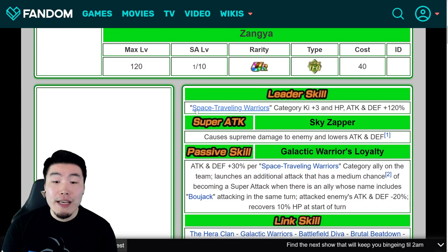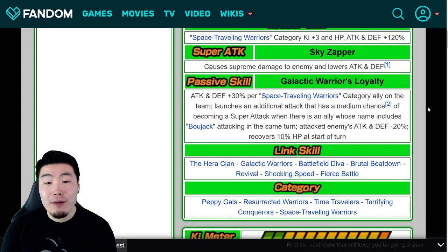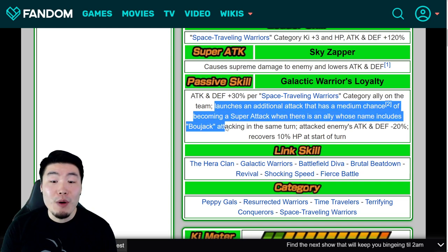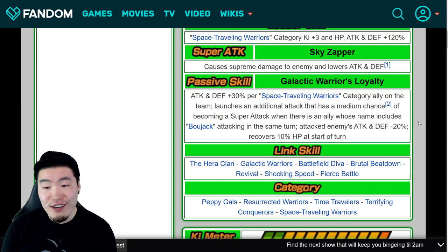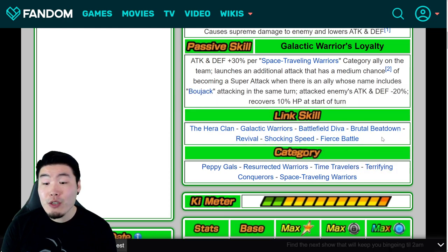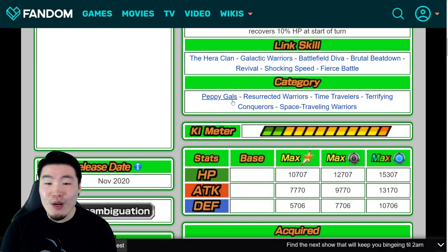Before we go, let's quickly talk about Sangya. Her leader skill is Space Traveling Warriors, Ki +3, HP, attack and defense plus 120%. Her super attack is supreme damage and lowers attack and defense. Her passive is attack and defense plus 30% for Space Traveling Warriors category allies on the team, and then launches an additional attack with a medium chance of becoming a super attack when there's an ally whose name includes Bojack attacking the same turn. Attacked enemies also get attack and defense minus 20%, and she recovers 10% HP at the start of the turn. She's a very good secondary unit. Her links are Hera Clan, Galactic Warriors, Battlefield Diva, Brutal Beatdown, Revival, Shocking Speed, and Fierce Battle. Her categories are Peppy Gals, Resurrected Warriors, Time Travelers, Terrifying Conquerors, and Space Traveling Warriors.